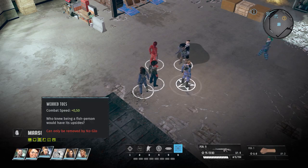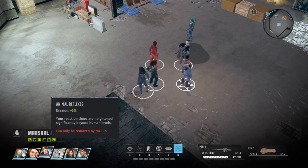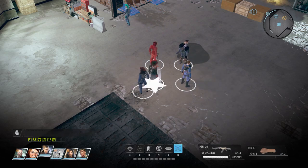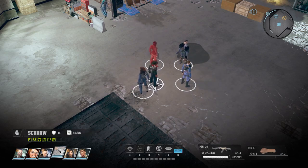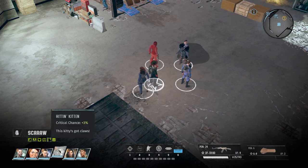Marshal Kwan has critical, speed, detection time, evasion, and throwing range. Teraf is similar to Kwan but without throwing range — instead he has status effect resistance.